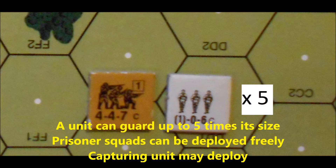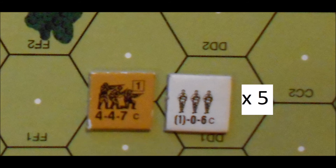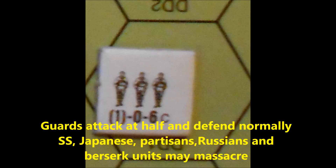Prisoner half-squads can be recombined and deployed freely by the guarding player. The capturing unit may deploy automatically to accept the prisoners. As long as the guard unit is greater than or equal to the prisoner unit size it is guarding, it can do everything a unit without prisoners can do. If the total unit size of prisoners exceeds the unit size of the guard, the guard cannot fight anywhere except in close combat. When guards attack in close combat against units other than their prisoners, the attacking guards have to defend normally. Once you capture prisoners, you are stuck with them. Only SS, Japanese, partisans, Russians, and berserk units can massacre prisoners.